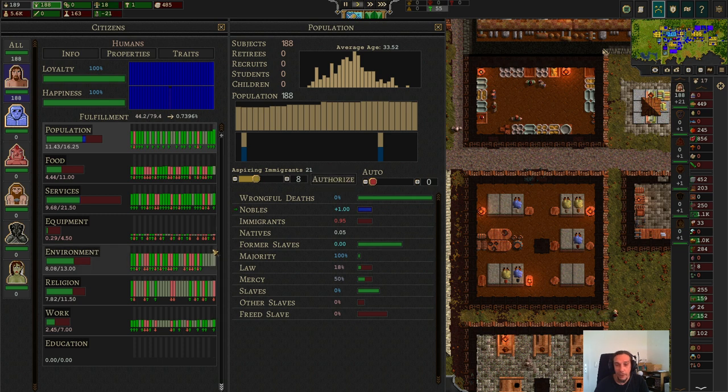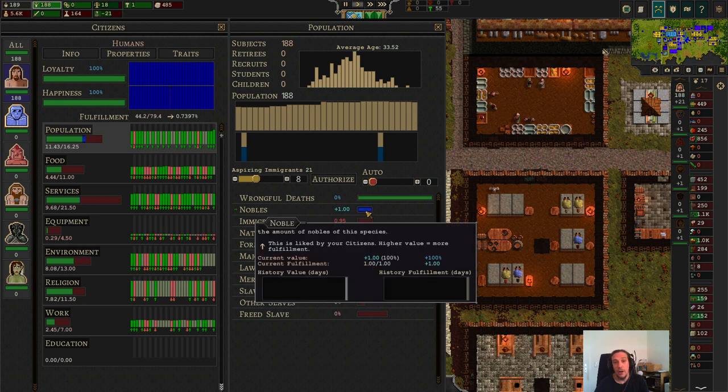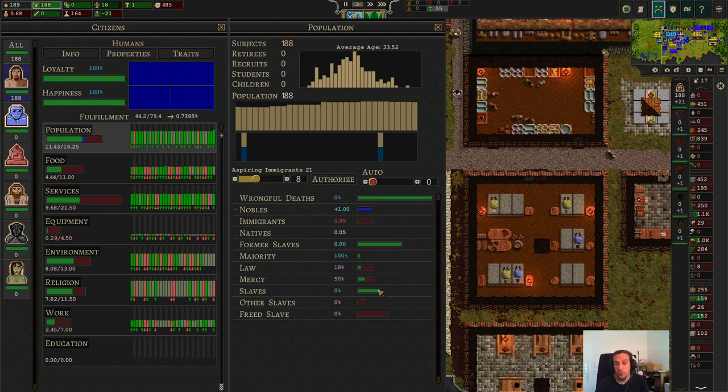By understanding these meters better, you will be able to mitigate bumps in your happiness. For example, you can wait on appointing a nobleman until the very moment you need it to mitigate a blow to your happiness. Or you can stockpile a couple of slaves somewhere and free them when some disaster strikes and your people are close to a riot.